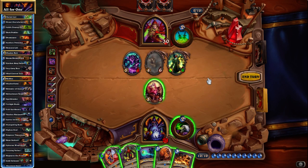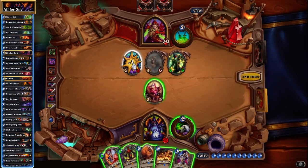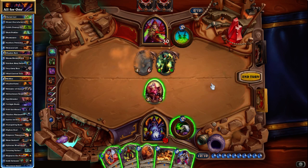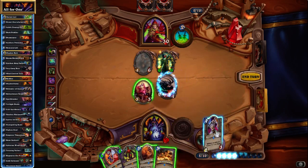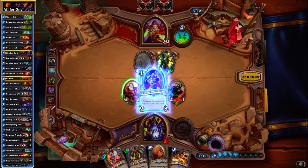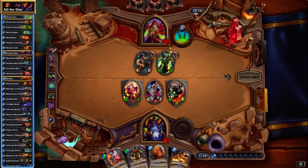Although a surprise combo will be able to take her down from this life total at the very least, and any kind of board clear we get should be able to deal with this part — so there's a silver lining here. Any trades. Wow, that is aggressive — are you sure about that? We should definitely start trading here. I really want to drop the Cult Apothecary, and Shadow Bolt will be fine, so we just leave the Rogue with a 5-5 on the field, which is okay.